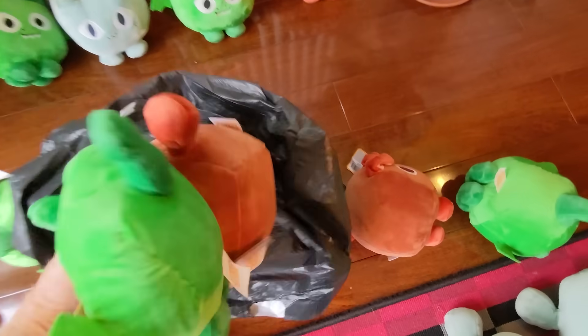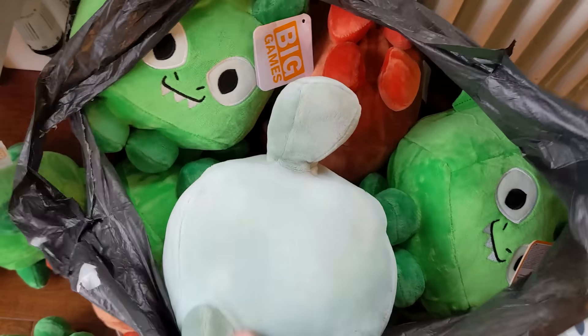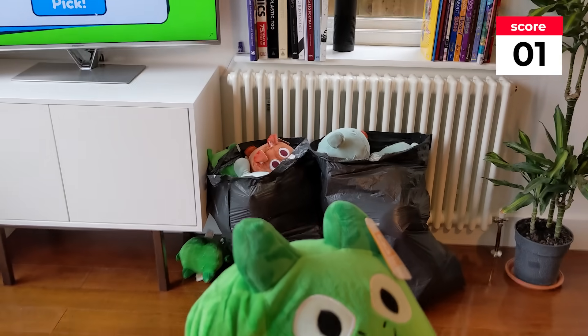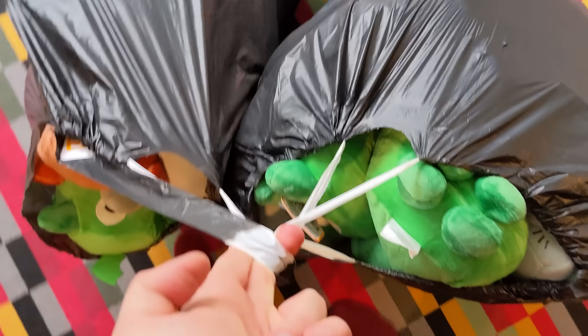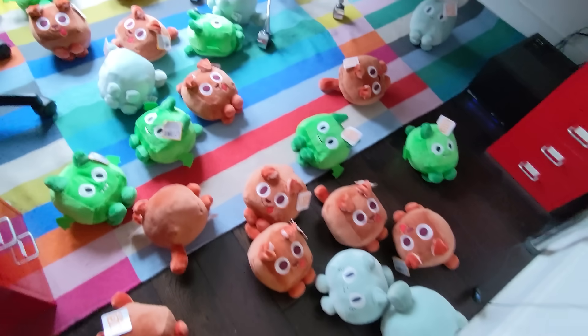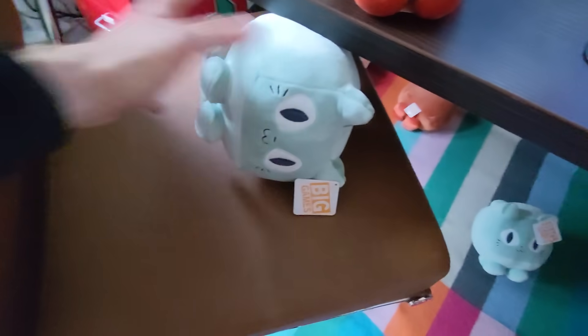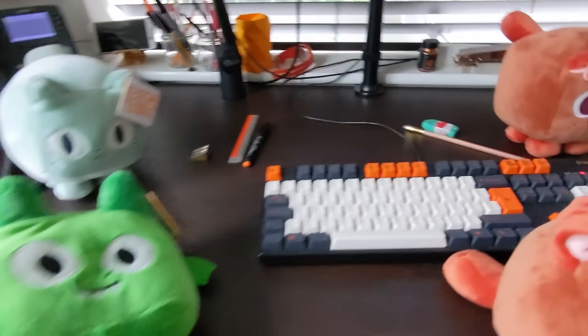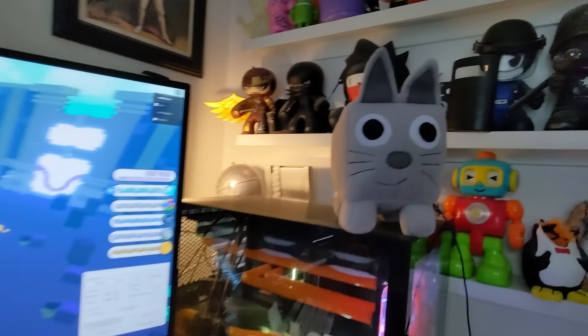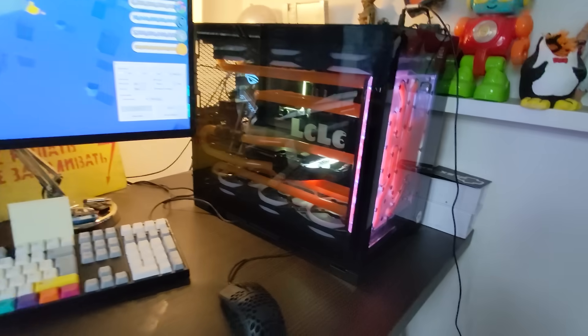I need to get these guys upstairs to my desk so I can enter the codes into Pet Simulator X and redeem the in-game pets. One bag is full already so we're going to fill up bag two. Even the stairs are full of huge cats, dragons, and dogs. Not my bedroom as well! Somebody is going to have to win some of these plushies because I can't use them all. It's time to redeem some of these codes into Pet Sim - they're even on my chair, on my desk. There's even one perched up on my custom PC built by Scan.